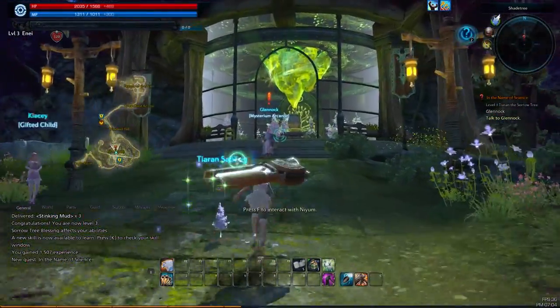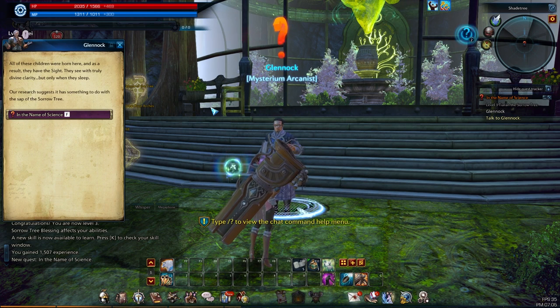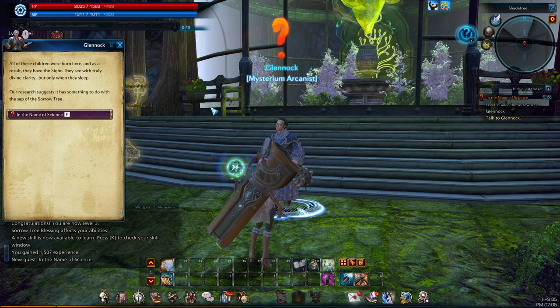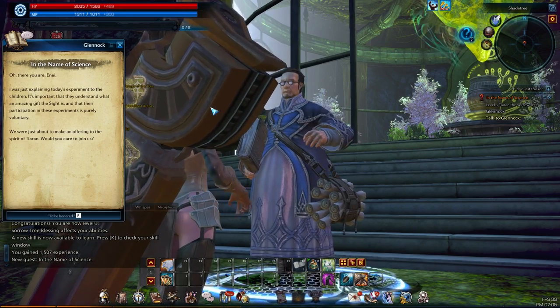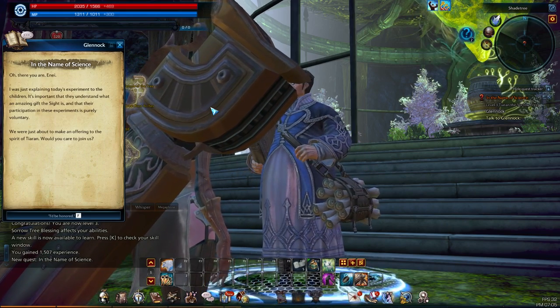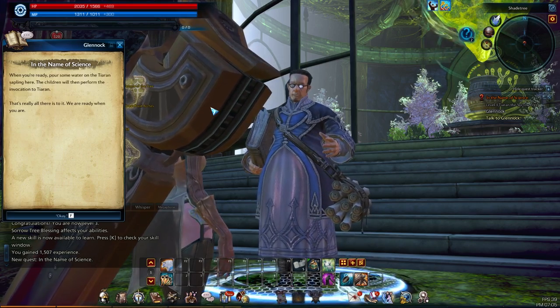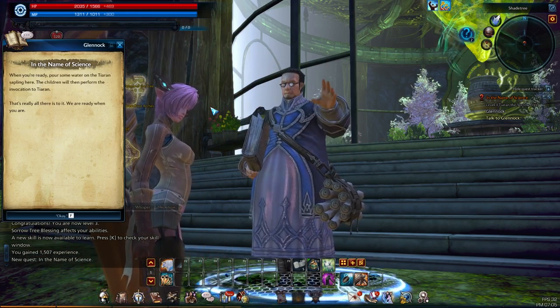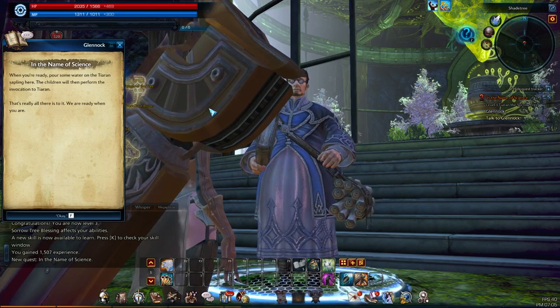Look at the big green crystal! All of these children were born here. 'They see with truly divine clarity, but only when they sleep. Our research suggests that it has something to do with the sap of the sorrow tree.' I wonder what the sorrow tree is. 'Oh, there you are — I was just explaining today's experiment to the children. It's important that they understand what an amazing gift the sight is, and that their participation in these experiments is purely voluntary. We were just about to make an offering to the spirit of Tyran — would you care to join us?' I'd be honored. 'When you're ready, pour some water on the Tyran sapling here. The children will then perform the invocation to Tyran.'